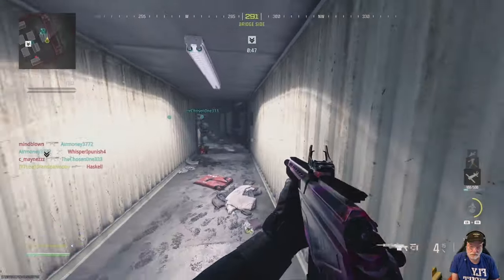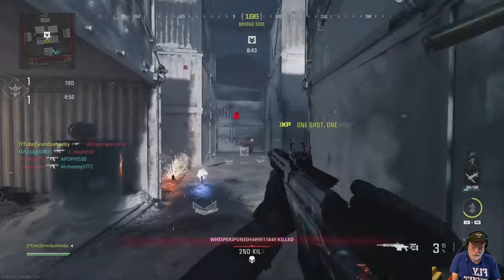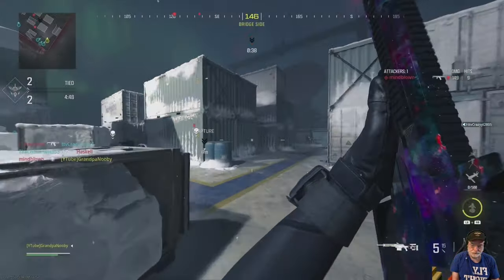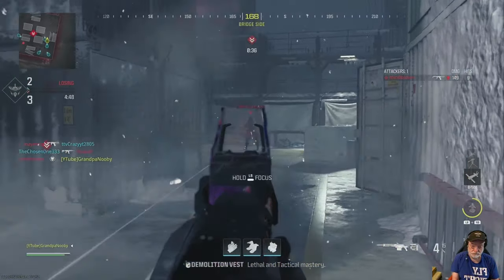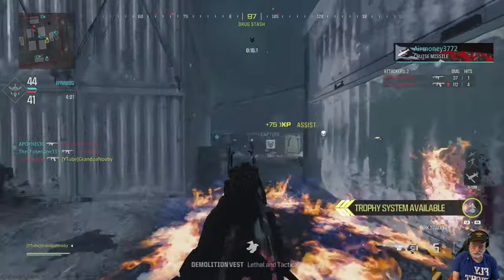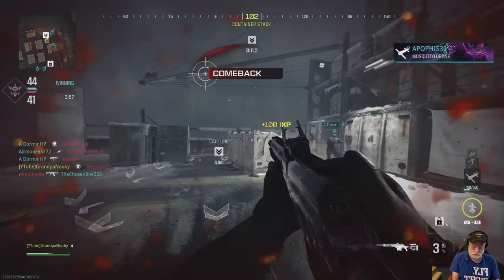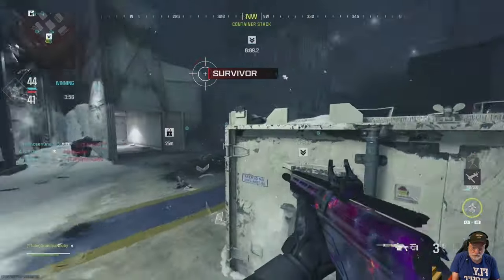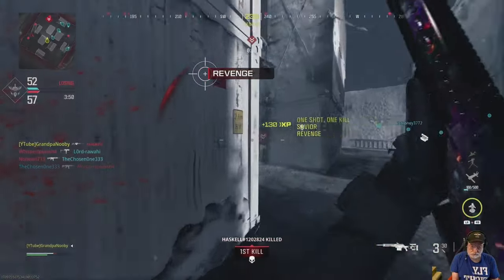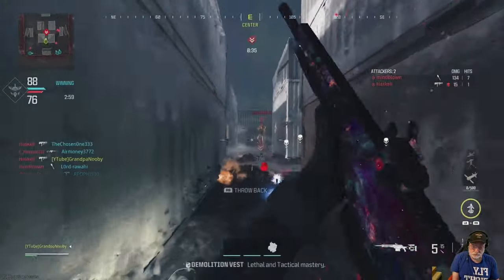Now we switch to the Stalker — same map, different game mode, but close. It's an objective mode. Here's the thing you need to keep in mind when looking at these two together: the Mors is definitely powerful, a one-shot kill down to the lower torso, as is the Stalker. But when you're rushing around, you need to consider that the Mors is not a one-shot kill to the upper legs. The Stalker, at least at the moment, it is.